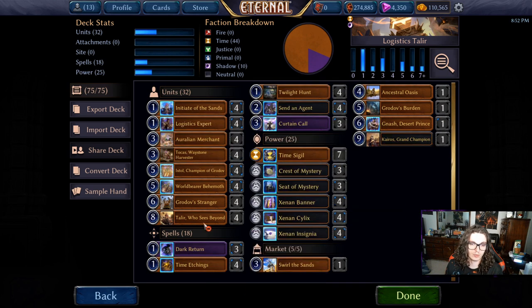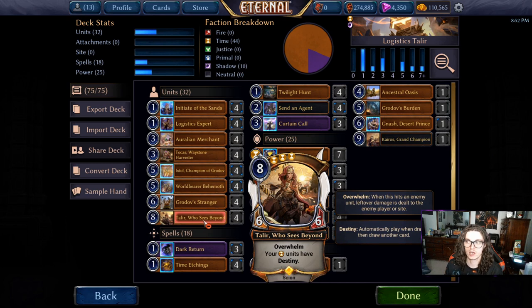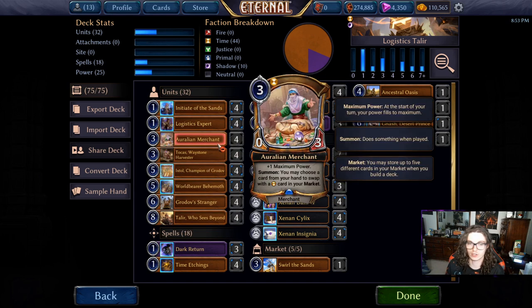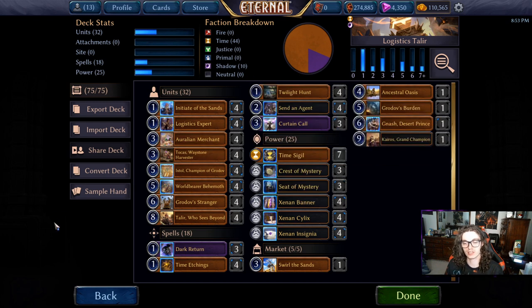Even if they've got Aegis, this combo will just generate so much value that they can't win. You can also do it with Time Etchings — if you've got four power, which by the time we play Talir we always will — exhaust Talir with Time Etchings and just combo off of Kairos. You don't even need to have an Aurelian Merchant in the void to do that. The merchant is just there for extra market access and consistency.